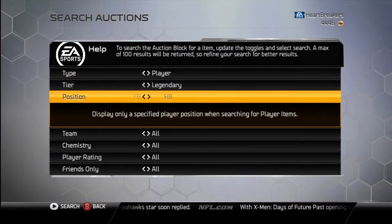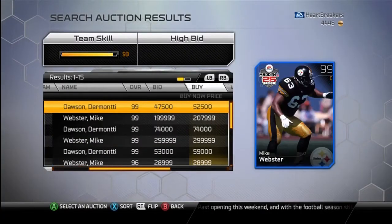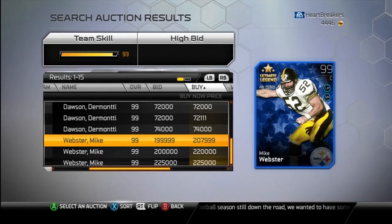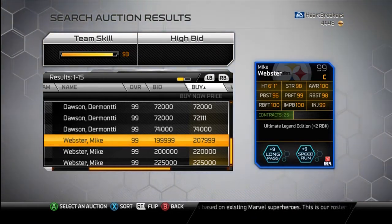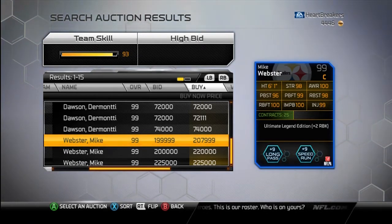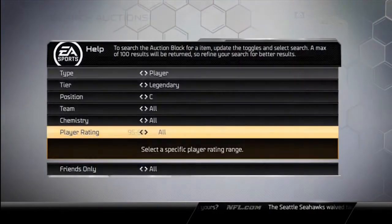They're obviously legends, and we will start out with the collection Mike Webster — Legendary Center. There's Dermonti Dawson, there's Webster. At 200K you can get Mike Webster. He gives plus 9 to long pass and speed run chemistry, plus 2 to run block. He's got 100 in awareness, run block footwork, and impact blocking. 99 in both pass block footwork and injury. 98 in both strength and run block strength. And 96 in pass block strength. Not a bad card — 5 up on the block right now.